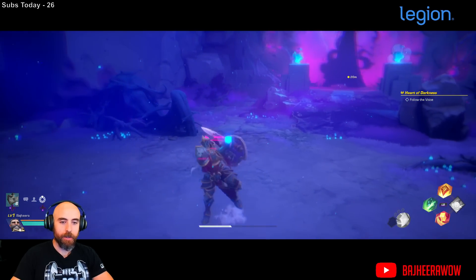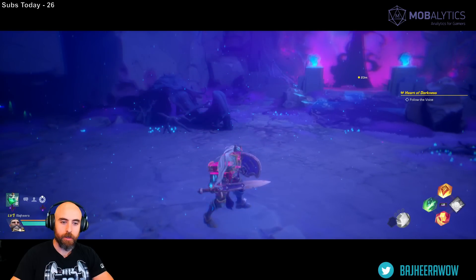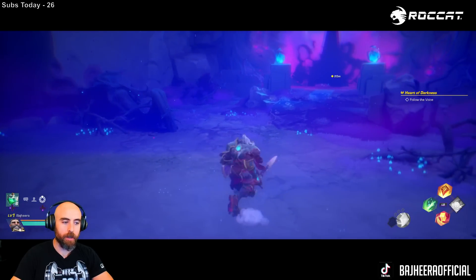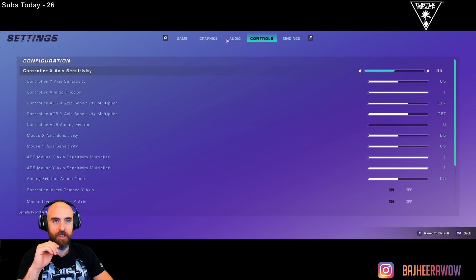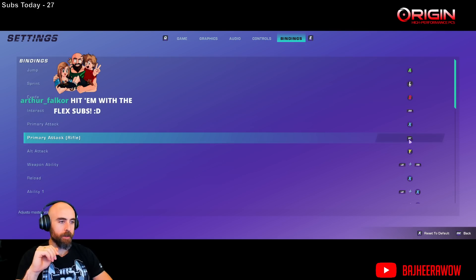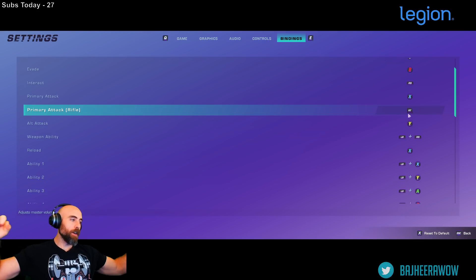Basic attacks, then press LB to pick your abilities — I can get down with that. I might want to change some key bindings though. I'm doing Phantasy Star Online controls — I love Phantasy Star Online so much. I've been looking for a game like Phantasy Star Online forever, and this one is looking pretty close. I want to swap LB and the triggers around so I can do a modifier combo the way I like.